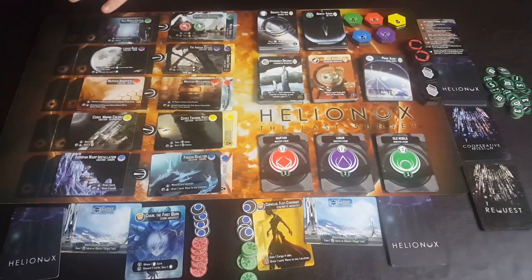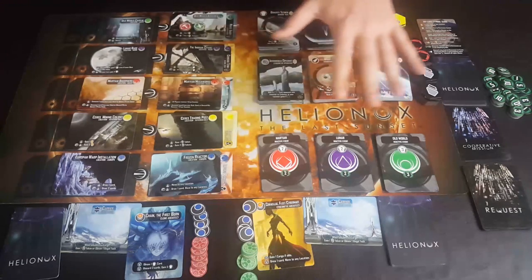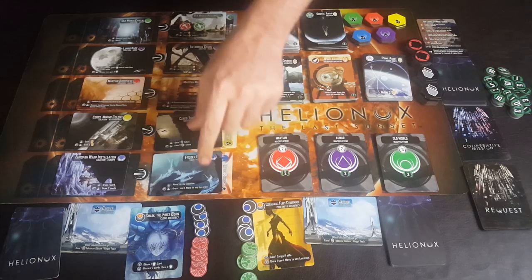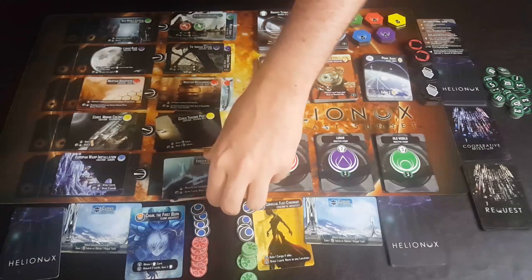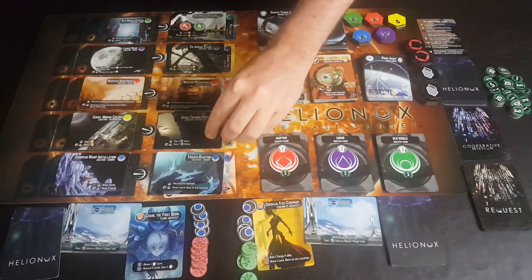Now let me show you how the game is set up. Here we have a two-player game of Helionox with all the deluxe edition and expansion content. First, there are five different locations, each with a different symbol on the mat itself, making it easy to differentiate between locations.